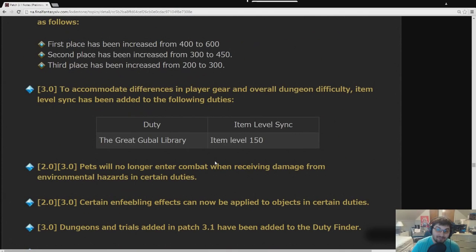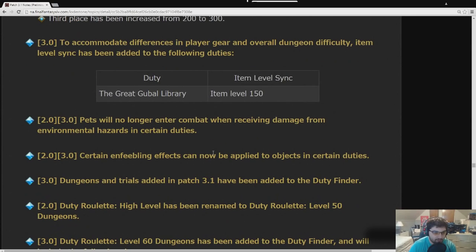The Great Gubal Library now has an item level sync of 150. That means you can't be a level 60 in full i210 gear and just steamroll through it anymore — it's actually going to maintain some of its challenge. Pets will no longer enter combat. Certain enfeebling effects can now be applied to objects in certain duties — that's probably things like Venomous Bite on the nails in Ifrit Extreme, which always annoyed me.